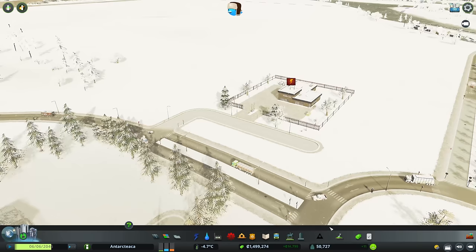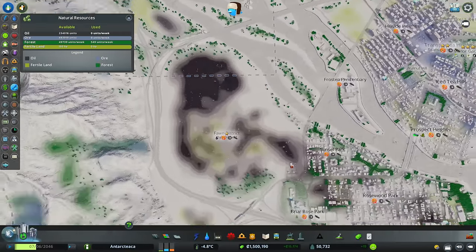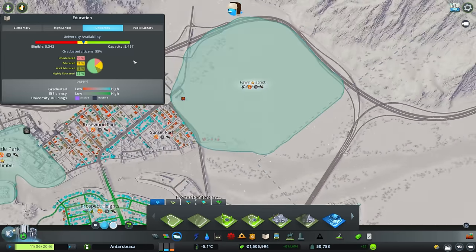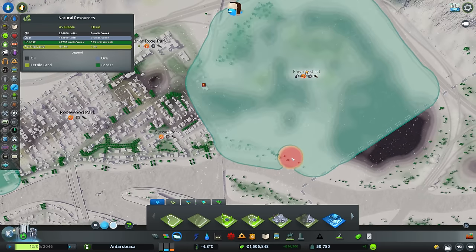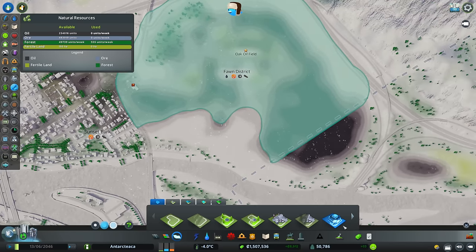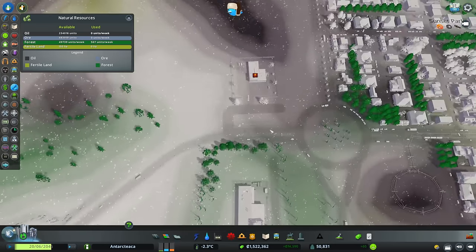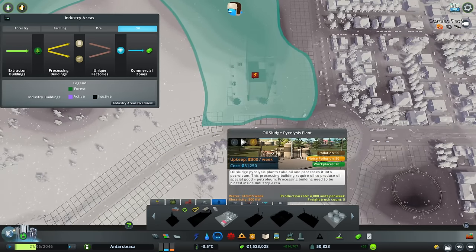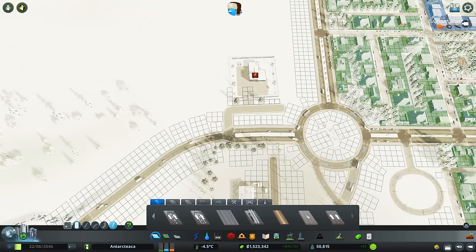I'm thinking we're going to do oil over here — we started that last time. We've got a nice big load of oil over here. First, let's adjust our district to only cover the area where the oil is. We don't have much available at the beginning — small oil pumps, oil sludge pyrolysis plant, and storage. Let's grab our industry road and work our way up, opening this way so we can see where we're building.